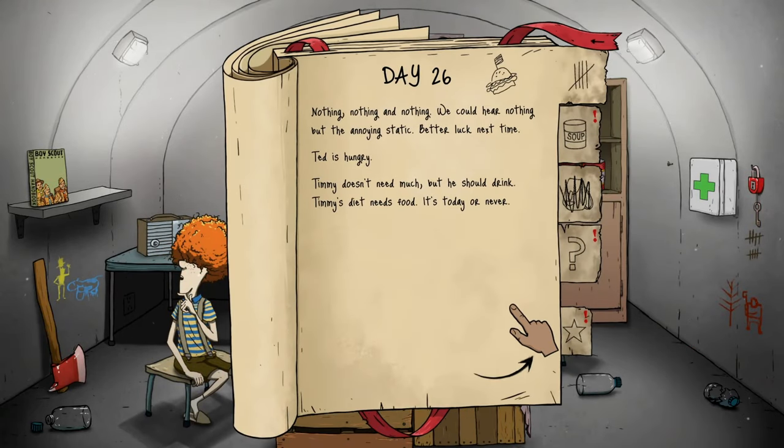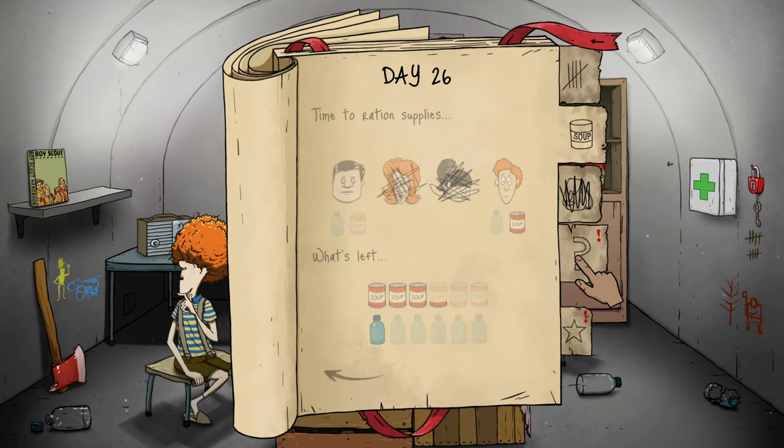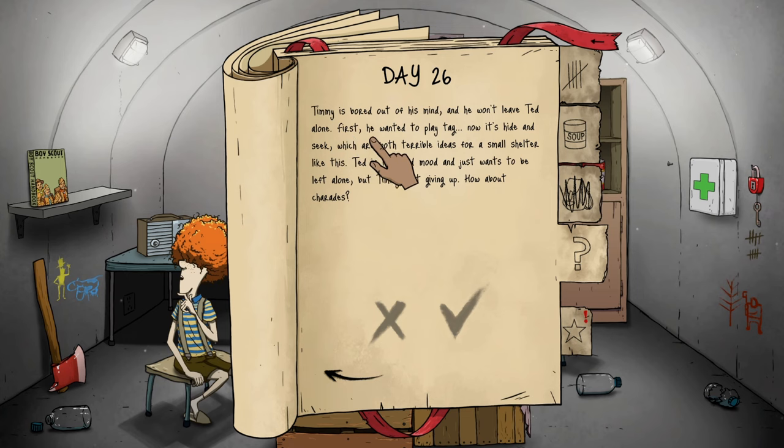Nothing but annoying static — better luck next time. Timmy needs food or he dies. Timmy is bored out of his mind and won't leave Ted alone — first he wanted to play tag, now it's hide and seek, which are terrible ideas for a small shelter. Ted is in a bad mood and just wants to be left alone, but Timmy isn't giving up.